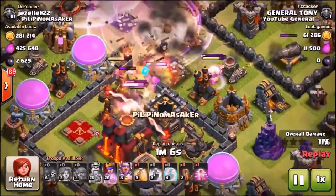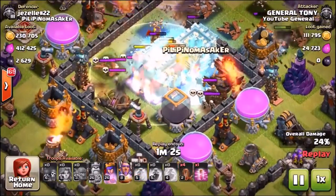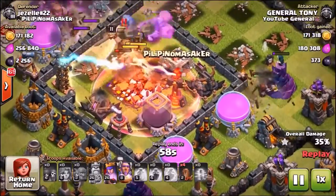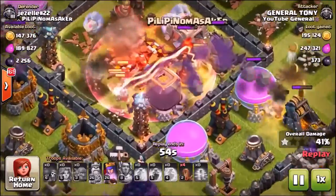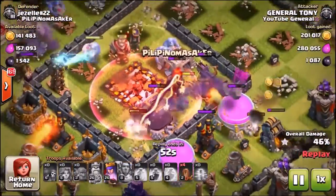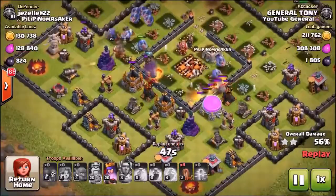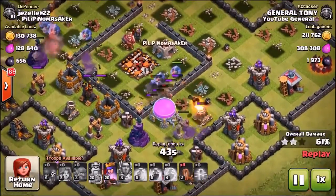Dropping in the Valkyries to see if they can make their way into the center. A clutch freeze spell on both inferno towers. The heal spell and haste spell have been dropped into the center. Unfortunately the Valkyries went completely the opposite side to the multi-target inferno tower, and the bowlers end up taking it out. Once again there is no golem and no clan castle.